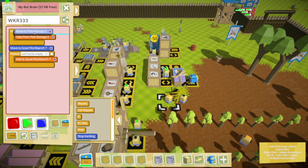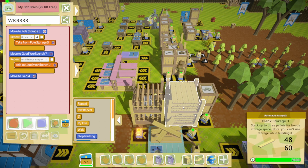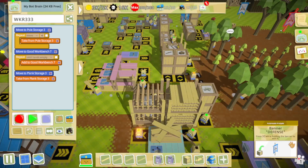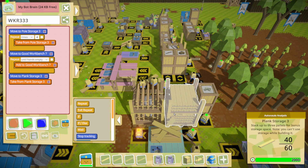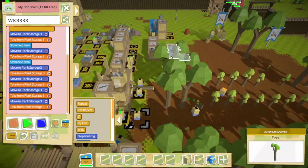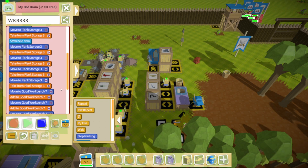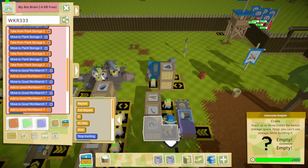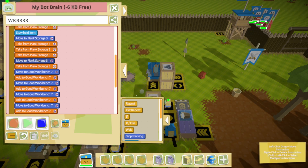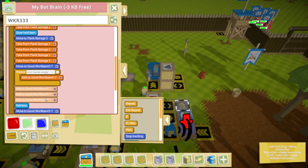This should go like this — that makes it a little cleaner execution-wise. Then I need six planks, so we're just going to get one. How many backpack slots do you have? You have four backpacks — doing this in one shot. Grab, cycle, grab, cycle — one, two, three, four. There's a glitch in the code, come over here. Let's do some cleanup: move to plank storage, take, take, take, take — move, add, add, add. That makes that easy.